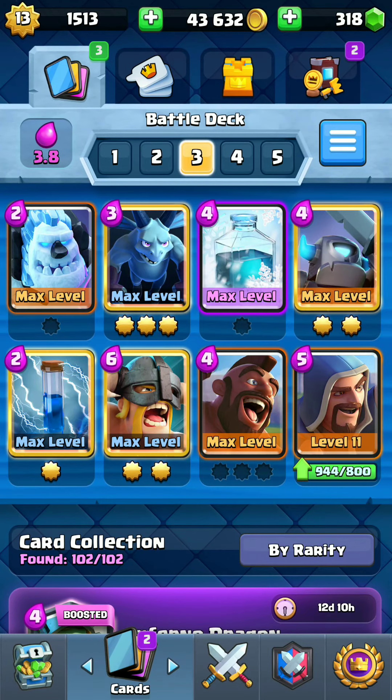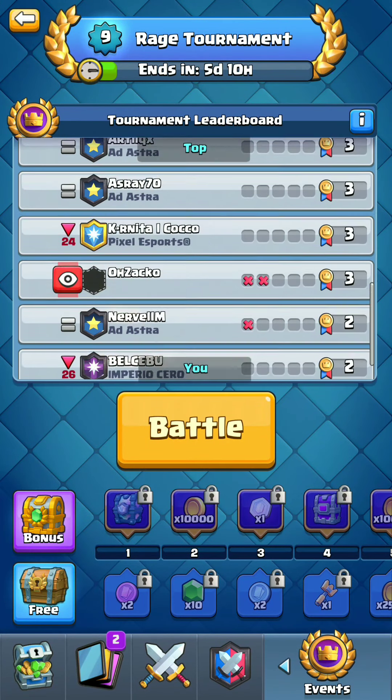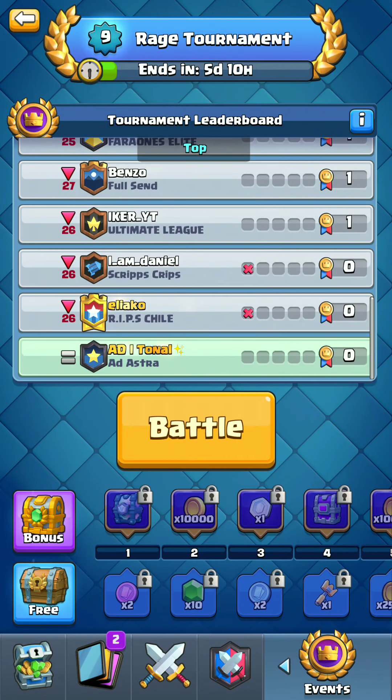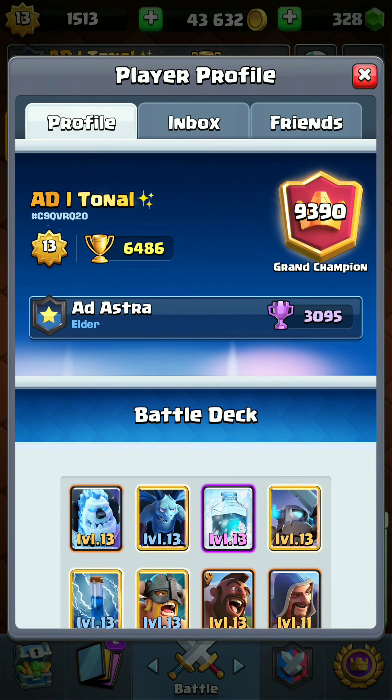Hey, what's happening guys, Deck Pro here bringing you the best decks for every challenge. Today we have the rage tournament — it's an actual tournament where you can get top 50, so it is not a challenge. We have my favorite deck but instead of Executioner we have Wizard, because Wizard is a lot better in rage mode. You can see E-barbs, Mini Pekka, Freeze, Hog — it has everything you need and it's a very solid deck.